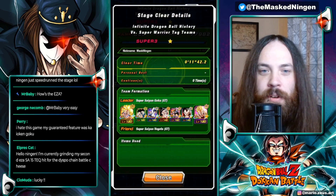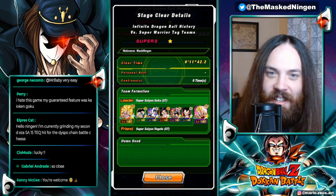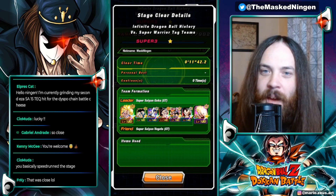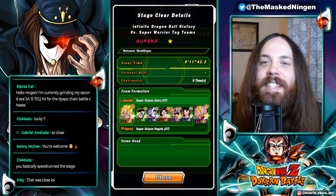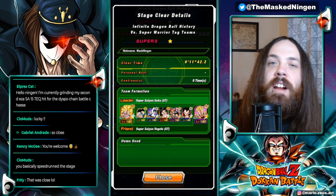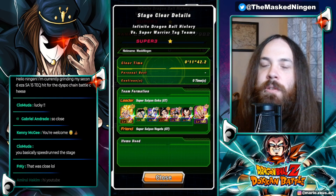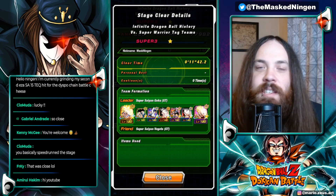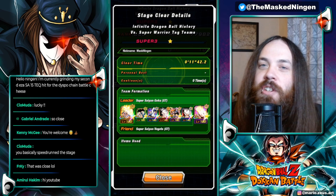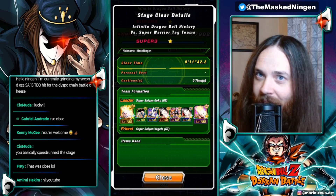We have our three Bond of Friendship and three Joined Forces characters completing all missions. It was a close call at the end but that was a good time — very very quick run, no items, no support memory required. GT Heroes absolutely crushing the Super Warrior tag team's stage of Infinite Dragon Ball History. Let me know what team you guys use down below in the comments. This has been The Masked Ningen — smash that like button, subscribe to the channel if you are new, check out the links down below for the Discord and the merch store, and I will see you all again soon. Have a good one!